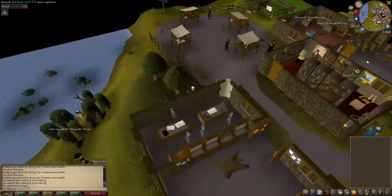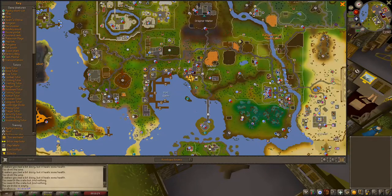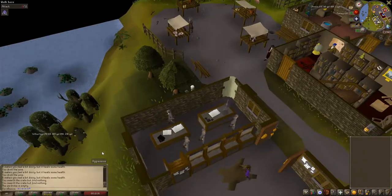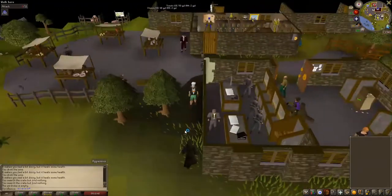What you're going to want to do is go to Draynor Village. It is located here on your minimap, and if you're at Lumbridge, you're going to run directly west. You're just going to kill these guys right here — his name is Dark Wizard, and he does drop Blur runes.